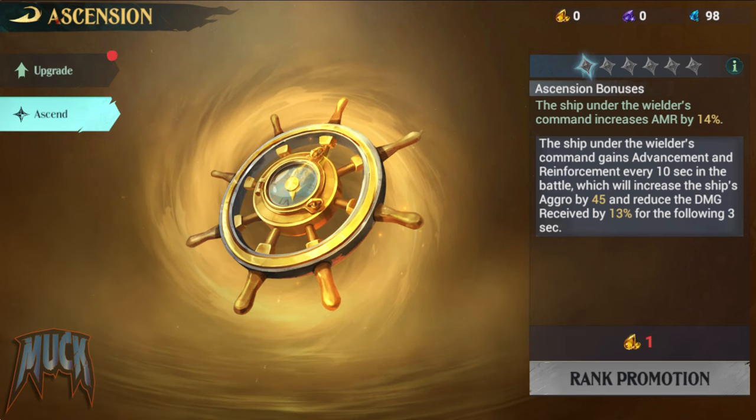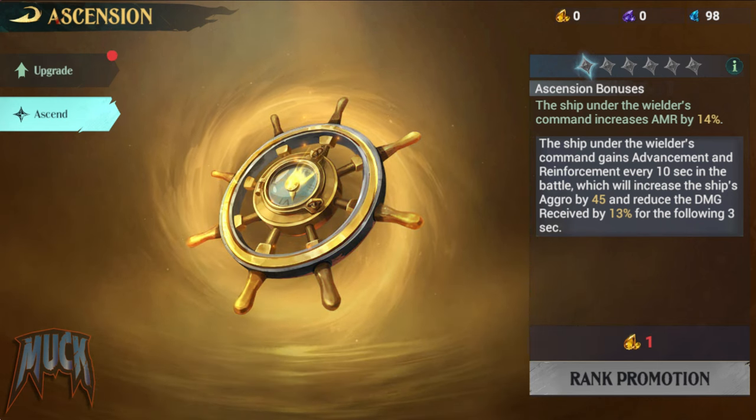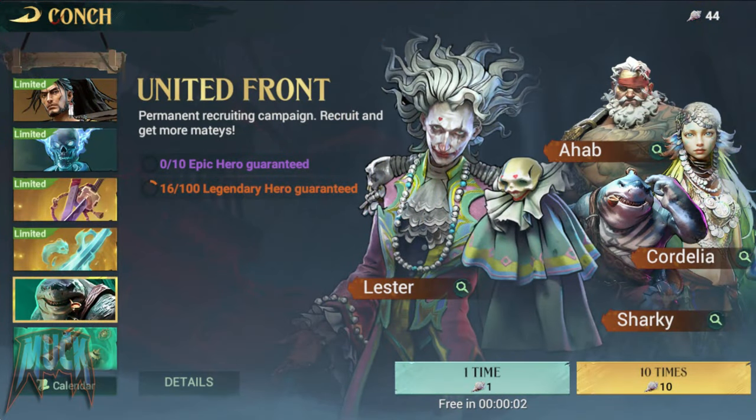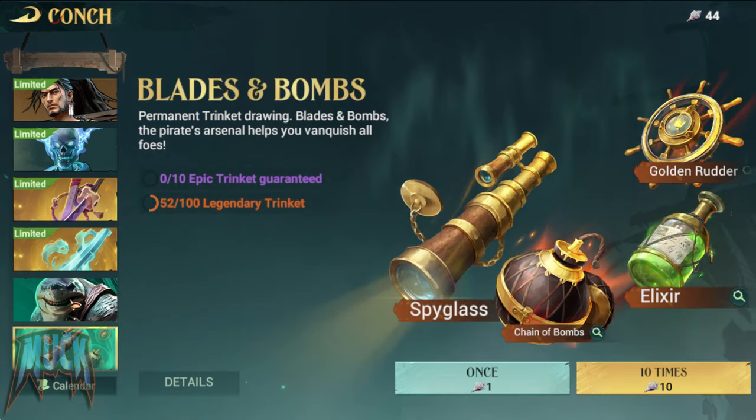That means for legendary teardrops you'll need to disassemble legendary trinkets, so you'll need to use a lot of coins on the trinkets. That puts us in front of a hard decision: to use the coins on heroes or trinkets.